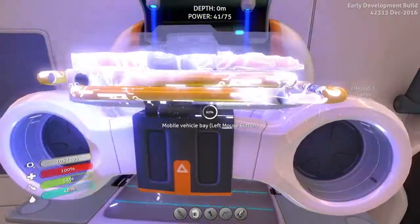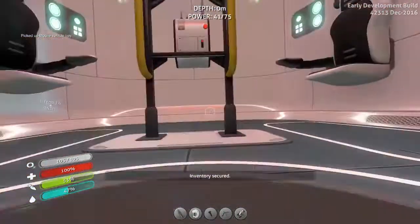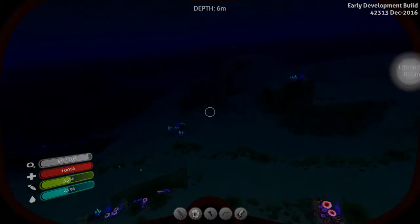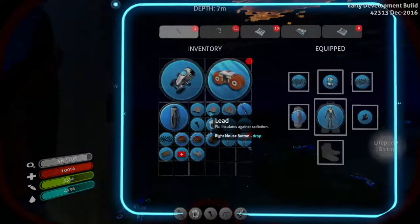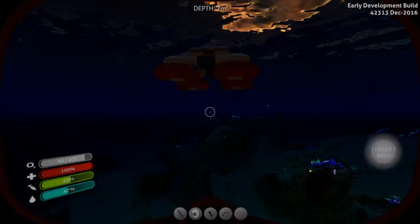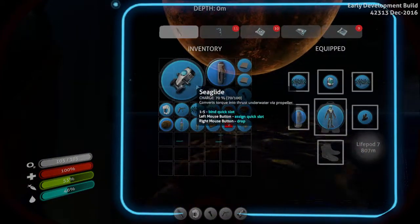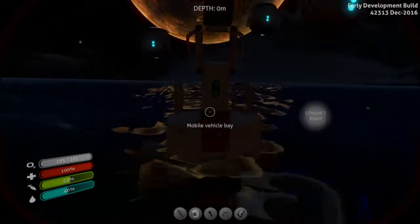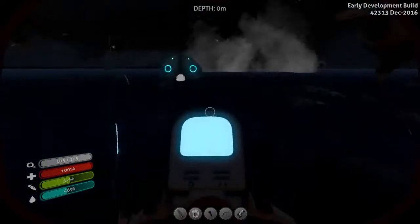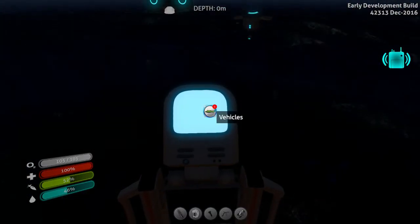I guess we'll just drop this bad boy a little bit away from the pod, over here. Fly, be free. Let's get up on this thing. That's the cyclops - oh there we go. We need another titanium ingot, more lubricant, and another power cell. Need to make more batteries.